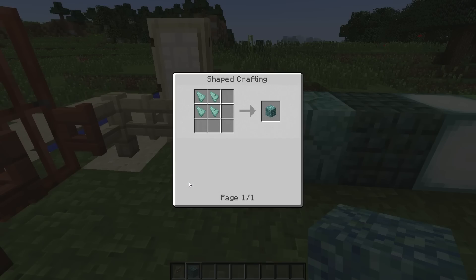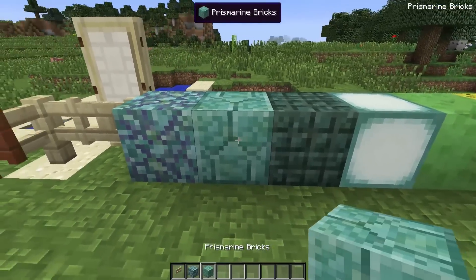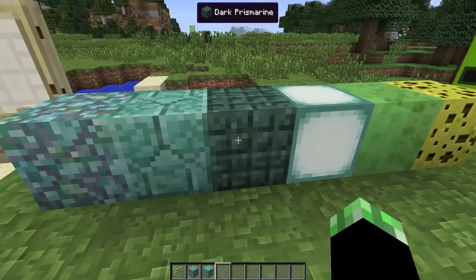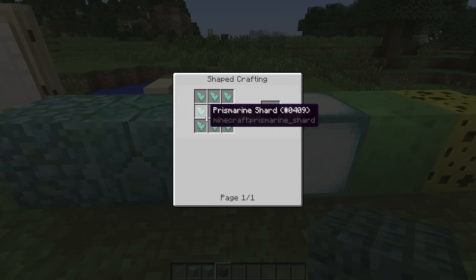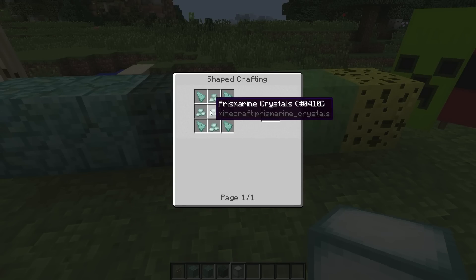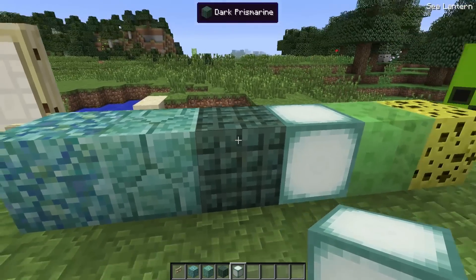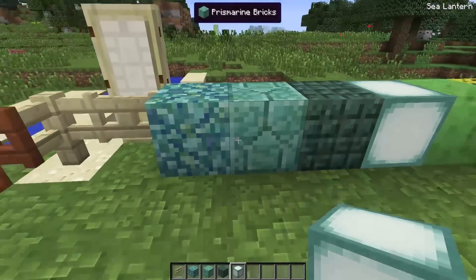We've got prismarine, which can be made with prismarine shards, or it can be found in the underwater temples. Then we have prismarine bricks, which are made with nine shards instead of just four — the cracking kind of looks cool. Then we have dark prismarine, which is prismarine shards arranged around an ink sack. And finally the sea lantern, which is a shaped crafting recipe of five prismarine crystals and four prismarine shards. All of these can be found within underwater temples. The way you get those shards and crystals is by killing guardians and elder guardians in those underwater temples.